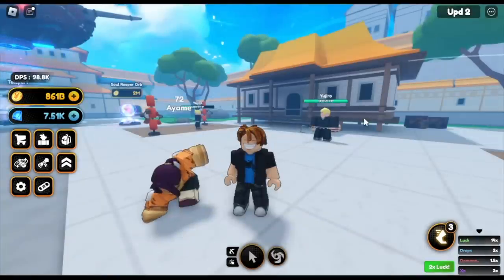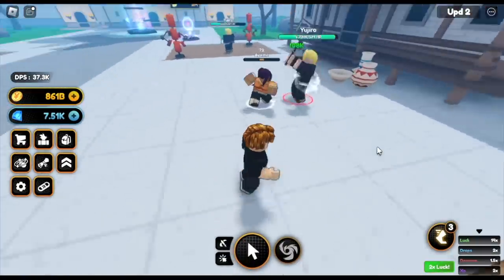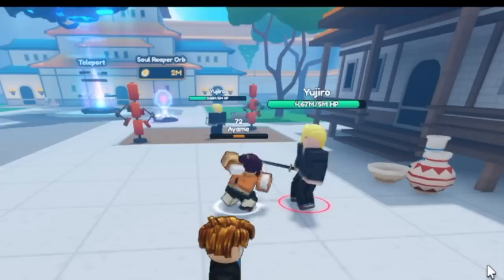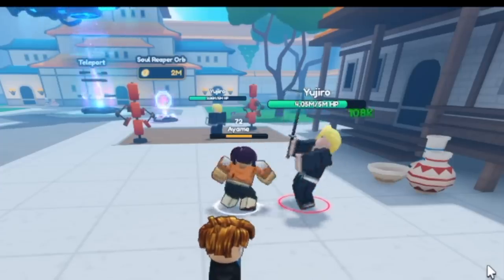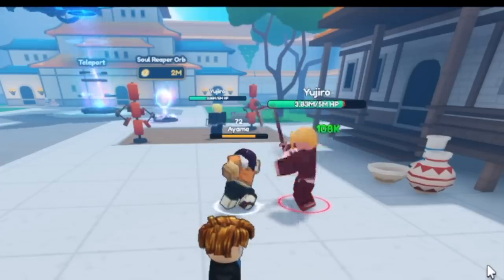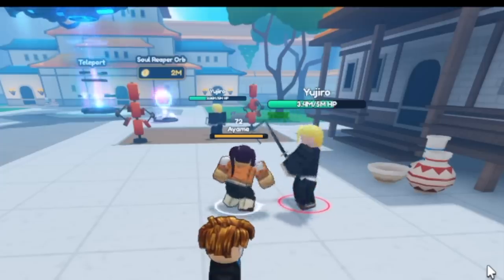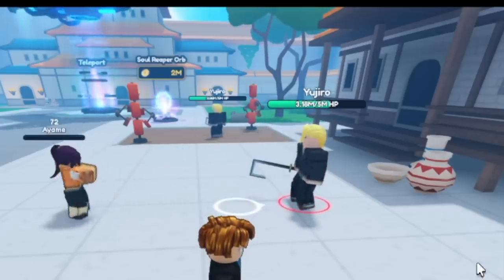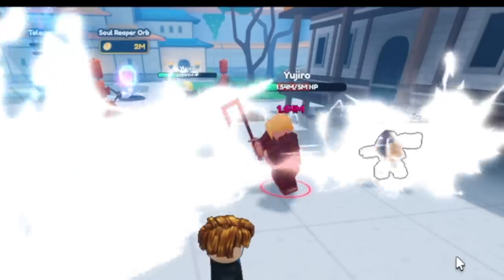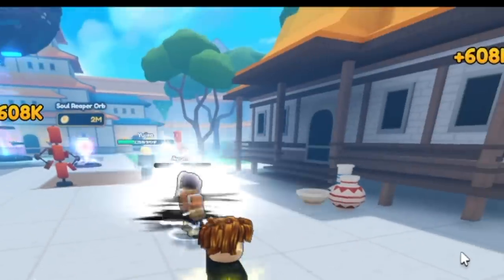Next up we got Ayame. Let's see her ability — this is the legendary unit in this update. Not bad, not bad. Can this legendary unit defeat a Yujiro with this ability? Let's check it out. Boom, boom, boom, boom, boom!